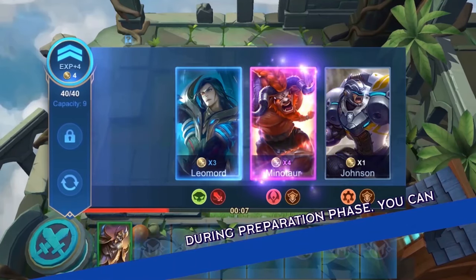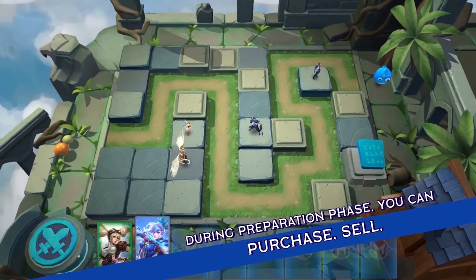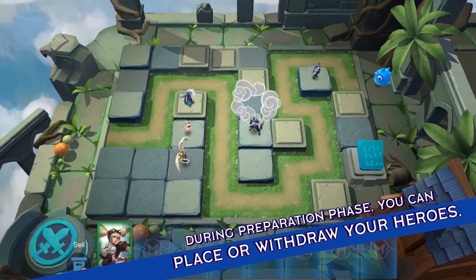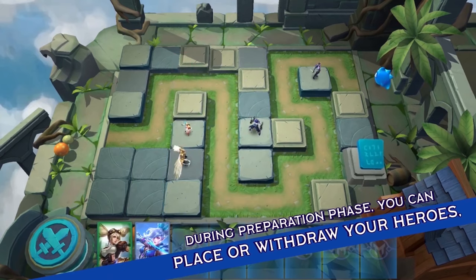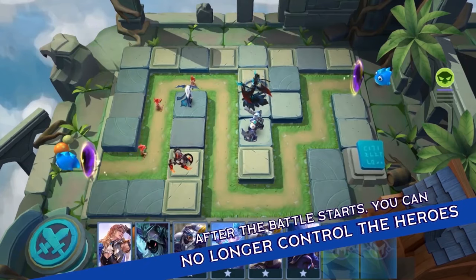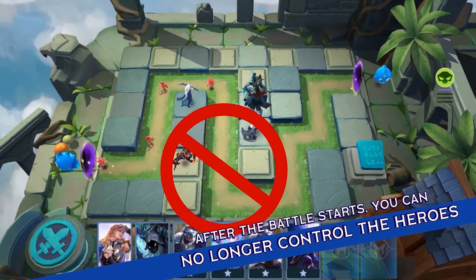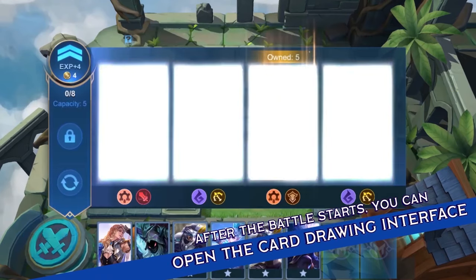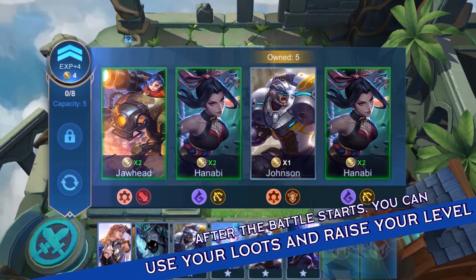During the preparation phase, you can purchase, sell, place or withdraw your heroes, and upgrade your level. After the battle starts, you can no longer control the hero's place on the battlefield. However, you can open the card drawing interface, use your loots, and raise your level.